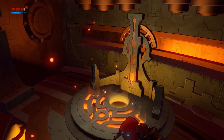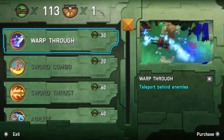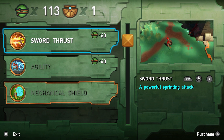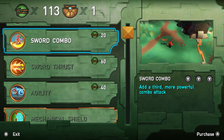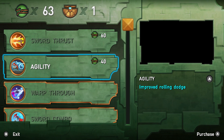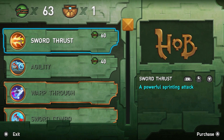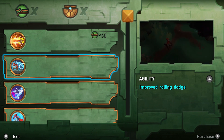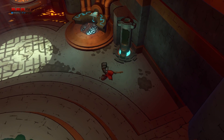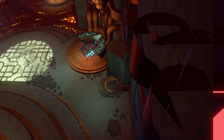Doesn't seem like we can fill up. Here we can grab stuff — we got warp through to teleport behind enemies, that seems pretty darn cool. Improved rolling dodge. A powerful sprinting attack — oh, I like that. Third more powerful attack — that's probably good too, let's grab that one. I'll grab warp through. Probably an improved roll — I like the improved roll. All sorts of new abilities now: we can teleport behind people, we have a better roll, and a third combo slice. Also — whoa! There are different outfits. I did not know that was going to be a thing.